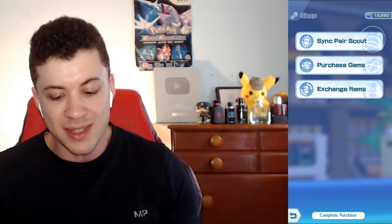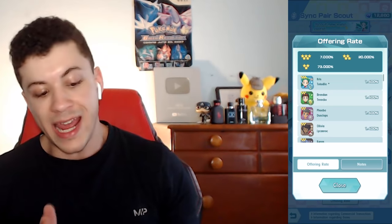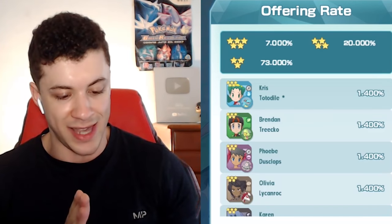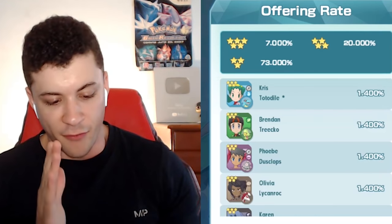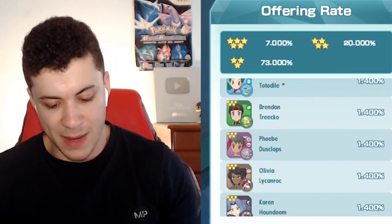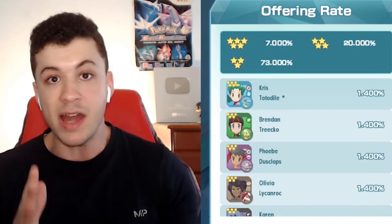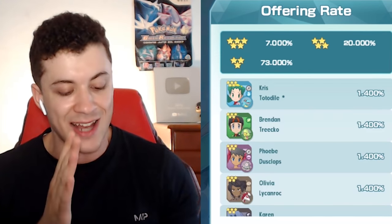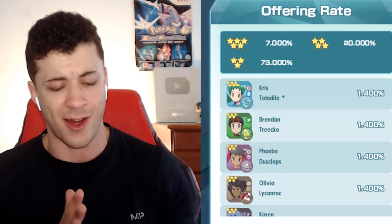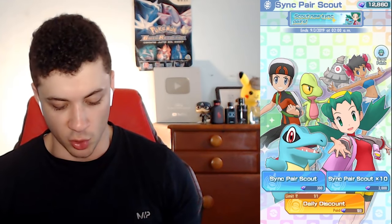Let's go ahead and actually use these gems and try to scout some trainers. There are lots of different trainers we can get, and what we're aiming for is those five-star trainers. They have the lowest chance of actually getting them with only a 7% rate. Four stars are a little more common at 20%, and three stars have a 73% rate — so we're not going for those. I would love to get Chris and Totodile, and I'd also be pretty happy with Phoebe and Dusclops, who is supposedly one of the best characters in Pokémon Masters.